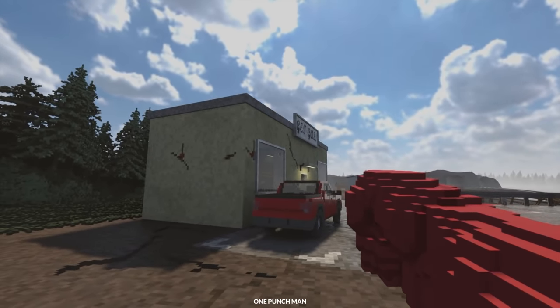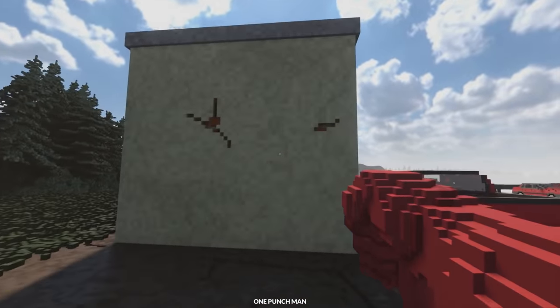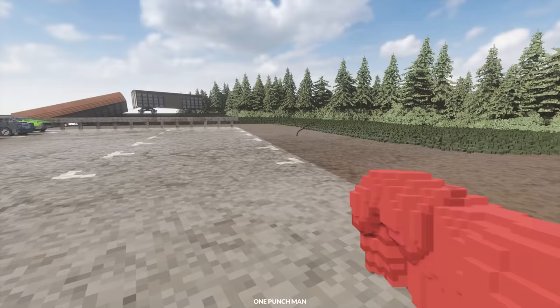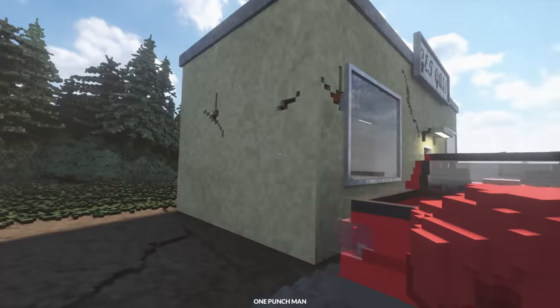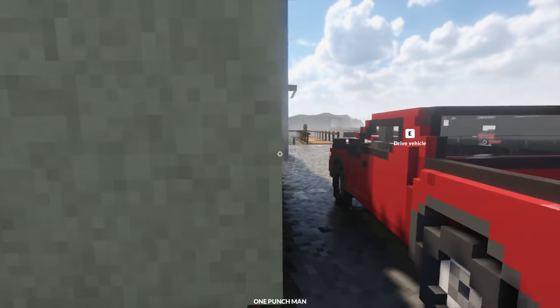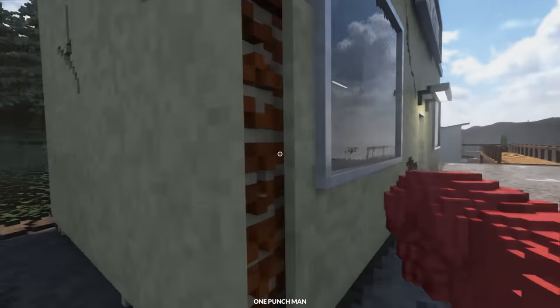Let's see if we can destroy this gas station — where the gas pumps are, it says 'gas gas' but there are no gas pumps anyway. It's not really working. Can we do it in the car? Oh, there we go!